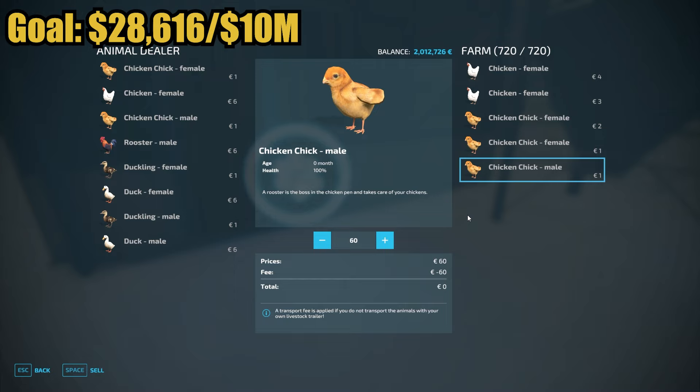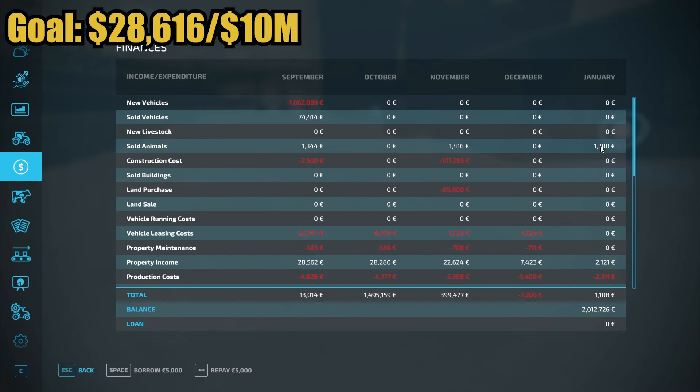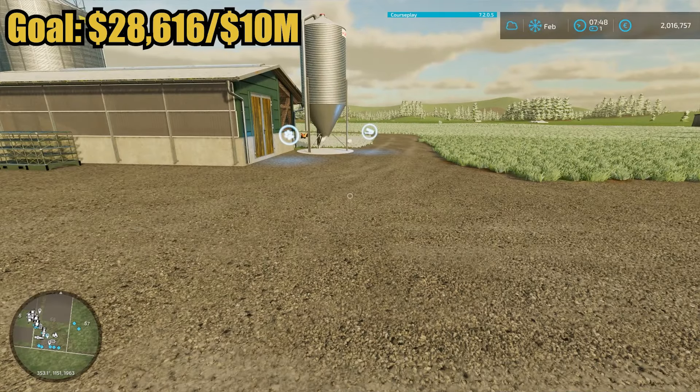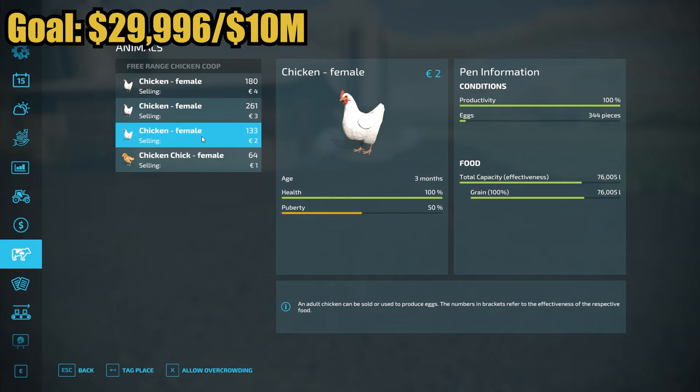I'm not going to get any profit off the male chick sale so I'll just hit sell to save some time. I was surprised this was only $1,380 because I'm having more chicks produce. We're now in February — $1,380 is what it was at the end of last month and I don't know what the total is in the top left but I know it's not much. We've got a long road ahead. I think I understand the confusion now — there's a reproduction counter and a puberty counter. They were both at 50 that one month so I thought they were the same thing, but they're not.